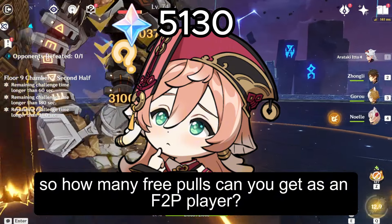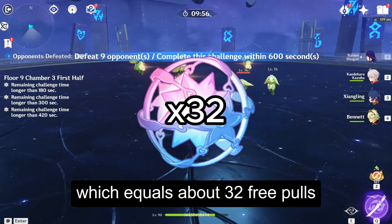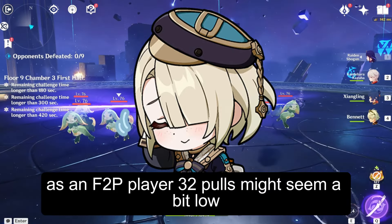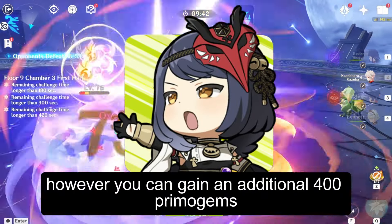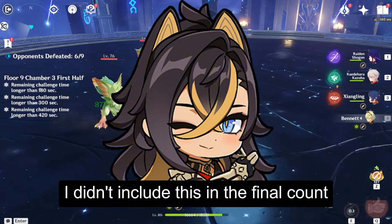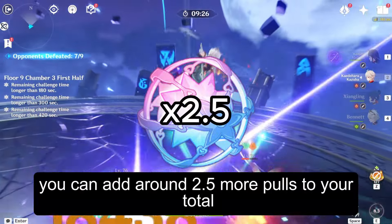So, how many free pulls can you get as an F2P player? In total, you can collect 5,130 Primogems, which equals about 32 free pulls. With the Welkin Moon, this can increase to 43 wishes. As an F2P player, 32 pulls might seem a bit low, but that's due to 5.1 not having a new map. However, you can gain an additional 400 Primogems if you fully explored the new map in 5.0. I didn't include this in the final count because not everyone may have done it — if you've explored the current map over 80%, you can add around 2.5 more pulls to your total.